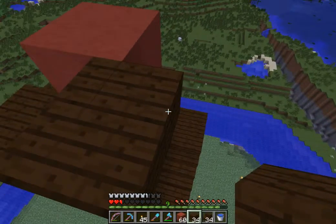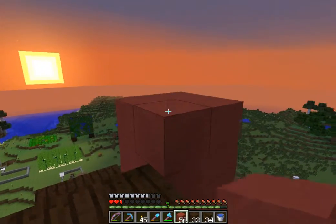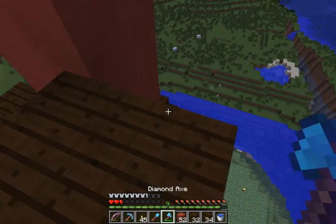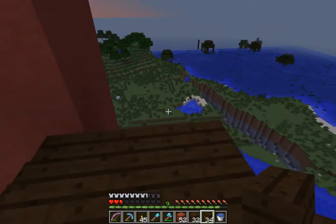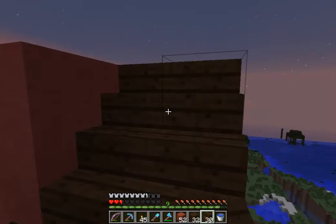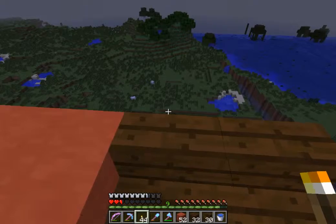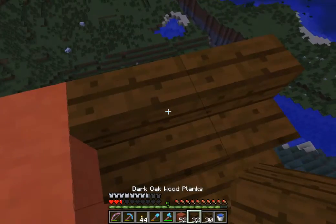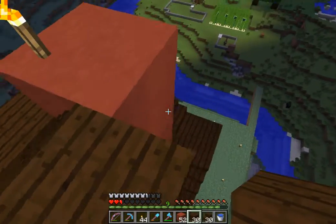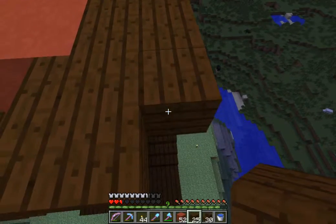Beautiful - we can see right into that ravine from up here. So we entered in this way, we'll just pop a few torches down. It shouldn't be too dark. This actually suits me better now. I'm just going to make a small landing in here so that I know we're not getting any height issues.